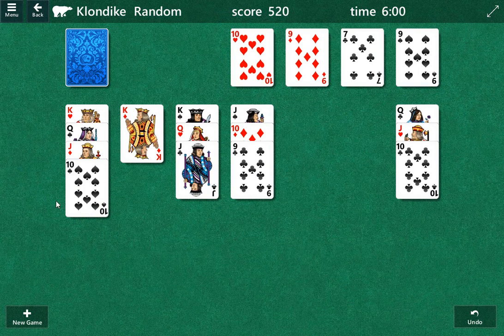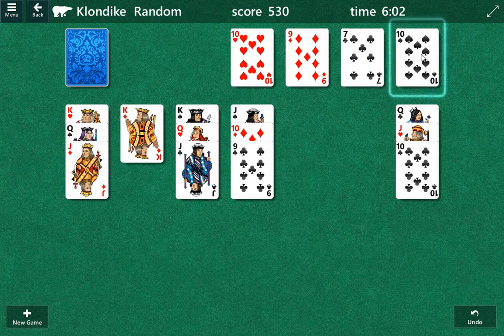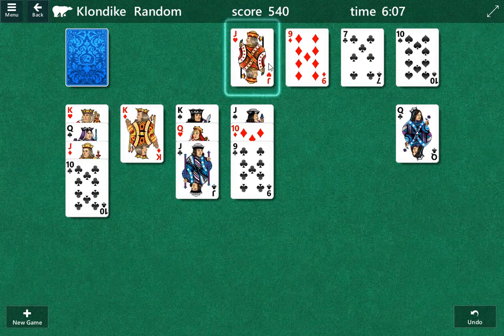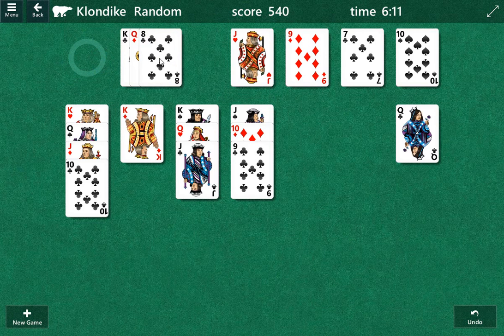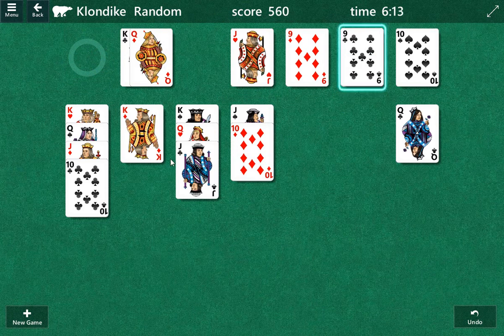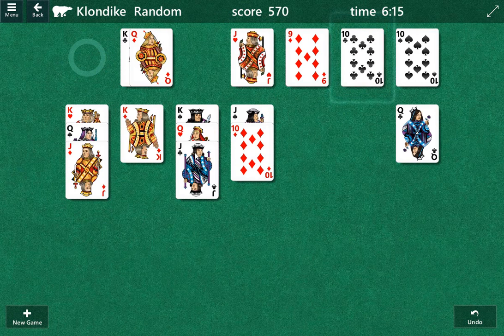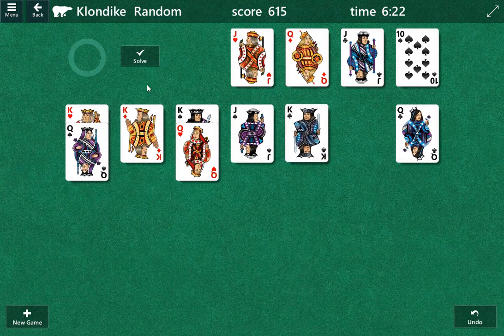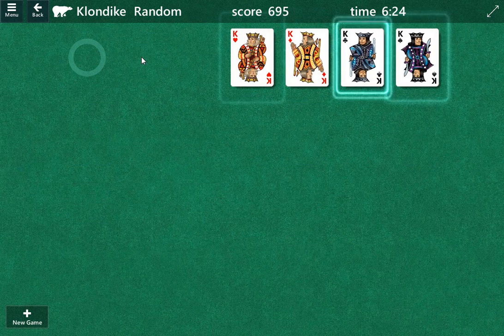So we can't play clubs. Let's see — hearts. Now we can play clubs. Ten of diamonds. Jack of diamonds. And bingo! Got that one done.